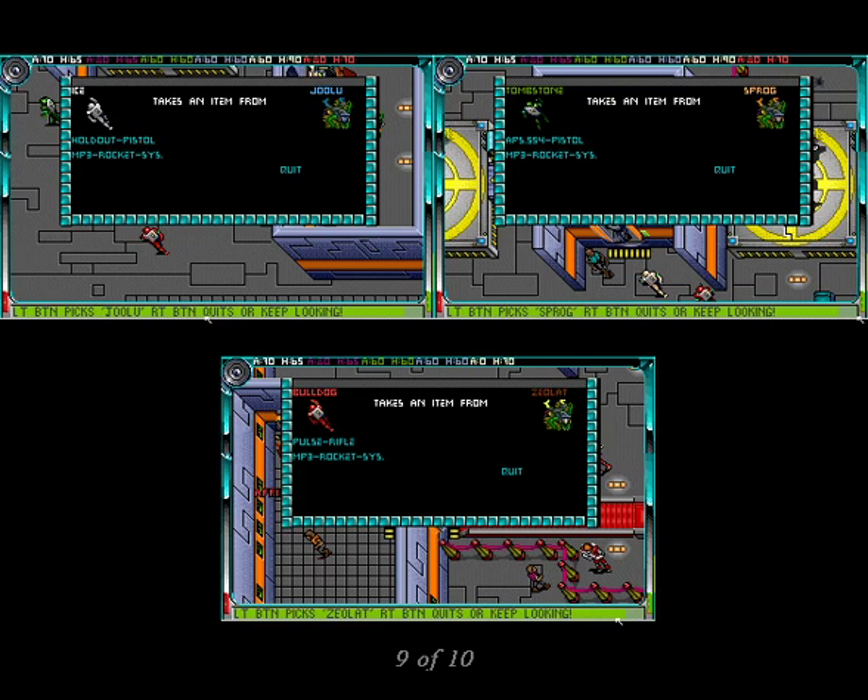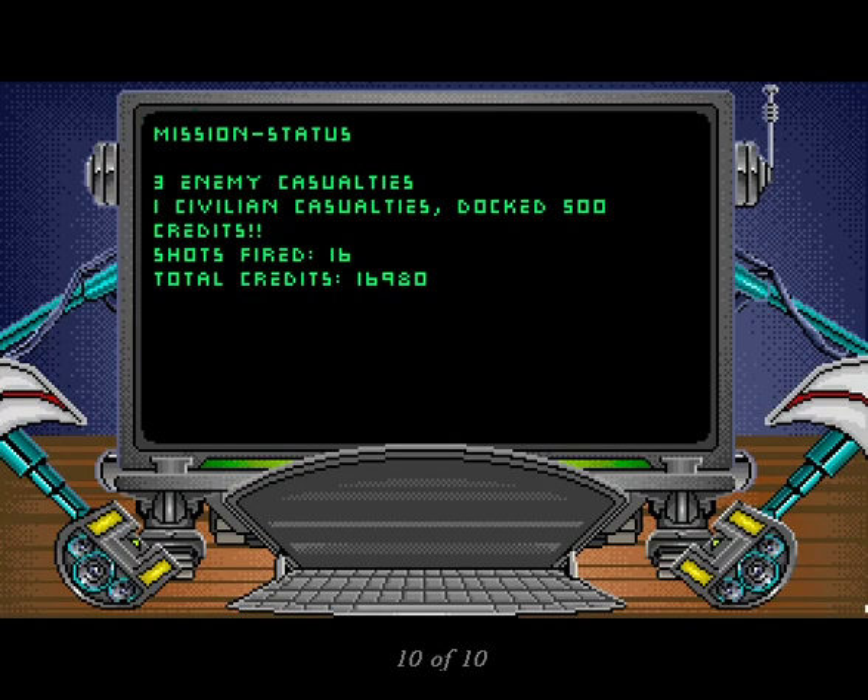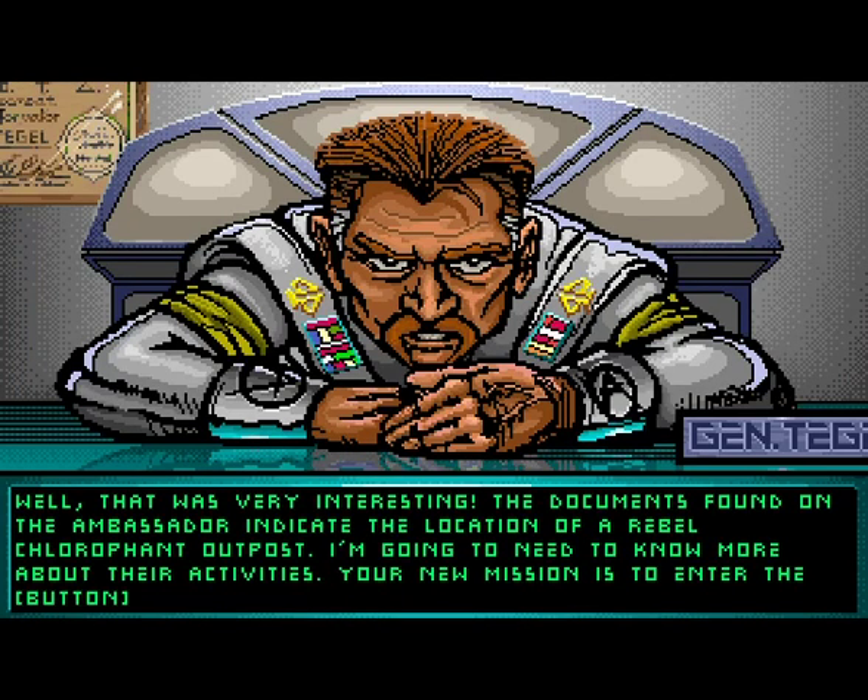This mission ended in a hurry as Ice killed Julu without any problems. Simply send your remaining soldiers to take out the other two targets. Before you leave, be sure to instruct your troops to search the corpses — as gruesome as that may sound — since you pick up valuable weapons and information that way. Once you've accomplished your objectives, press P and click the mouse, which will give you a summary of your mission. Then you'll return to General Tegel and quickly be off to your next destination.